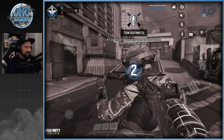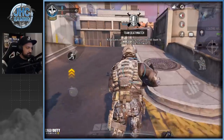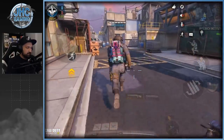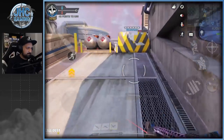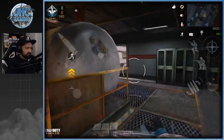Alright guys, we got a game — Team Deathmatch with the shotgun. We need five kills with the shotgun then I can switch to my operator. We also need some medals. I know this map — people will be camping in the back with snipers and stuff.